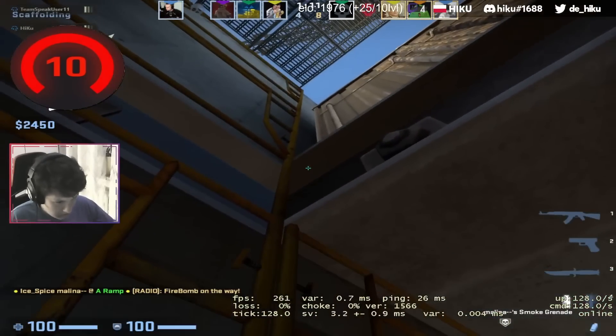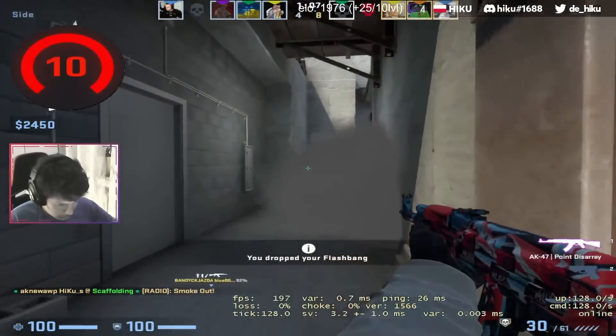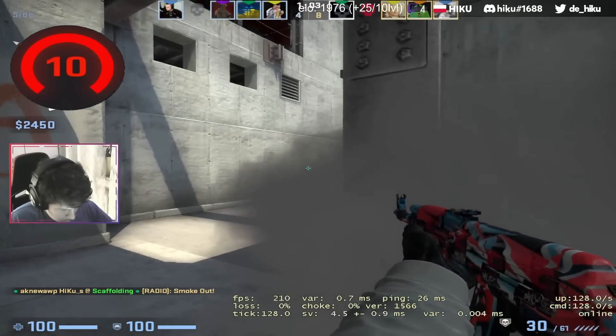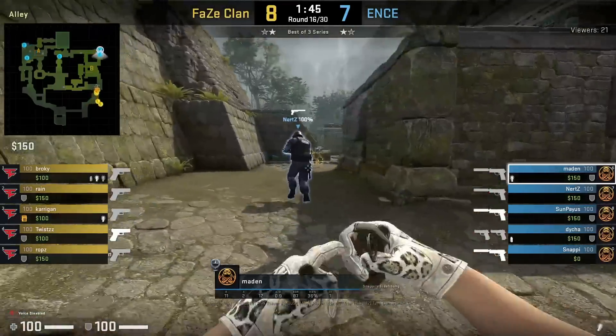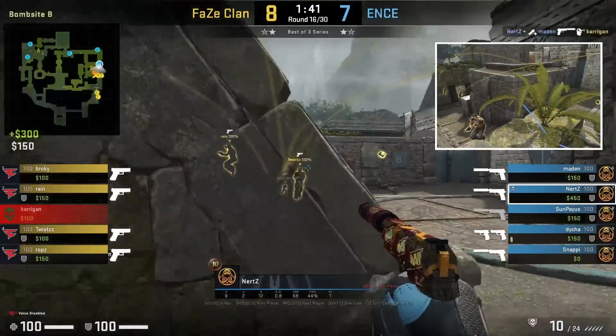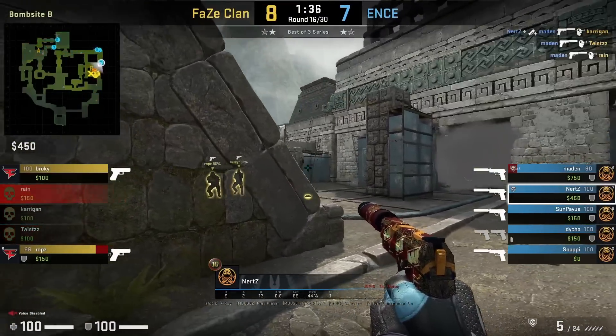Check out this one-way smoke from Hiku, who throws the smoke inside this beam — it's going to give him a one-way towards short where he gets the frag with a headshot. Make sure to submit your trick in my Discord. Perfect CT pistol setup from Entz on the B site — Entz uses this flash thrown from Madden in his back corner, nerds peek off the flash and is able to capitalize from it.